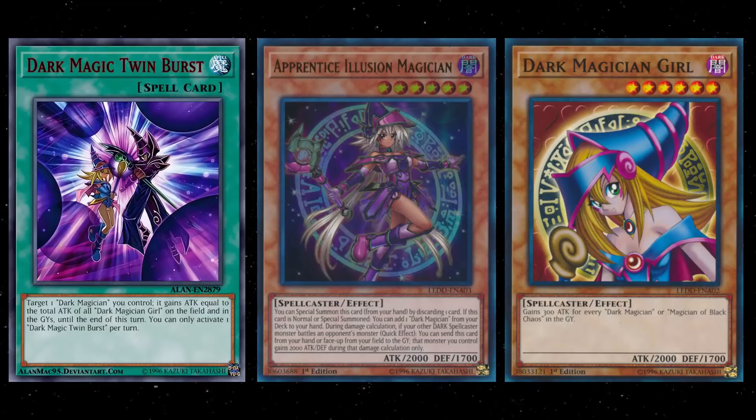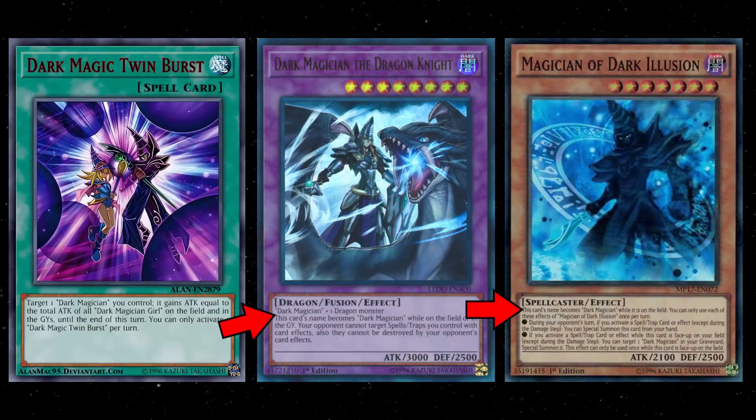The real problem is that Apprentice Illusion Magician doesn't count as Dark Magician Girl on the field. At the time she was revealed, Konami didn't seem to plan more cards requiring Dark Magician Girl, but now I wish they had just made her count. The Dark Magician deck is similar to Cyber Dragons — there are a bunch of monsters that count as Dark Magician on the field. Not having Apprentice Illusion count as Dark Magician Girl makes using these new cards much harder. Bond Between Teacher and Student is viable for a pure fun build, but skip Dark Magic Twin Burst. Let me know your thoughts in the comments, subscribe, and turn on that notification bell for daily videos.